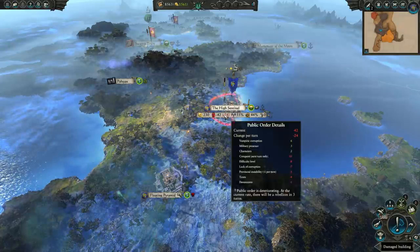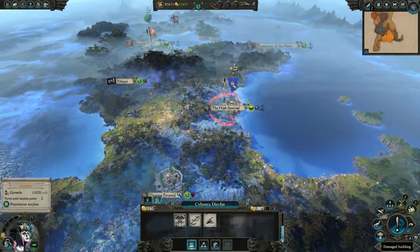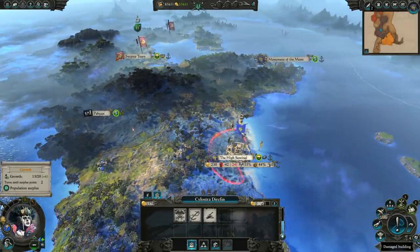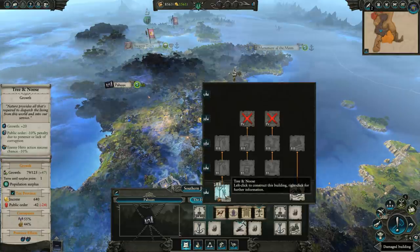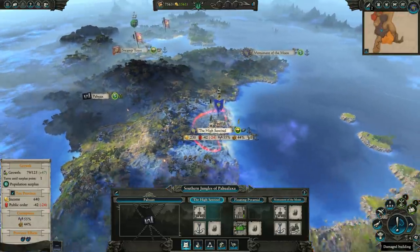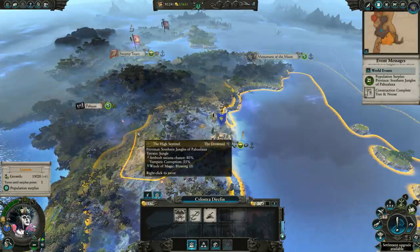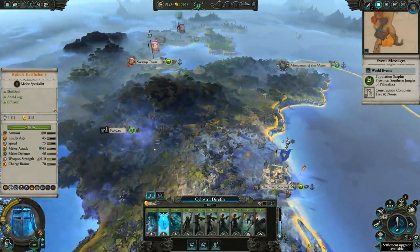We should be able to get there within 2 turns, and it's not actually going to revolt in that amount of time, so we should be fine. As for Lightning Strike, you could get that first, but I really want to get the growth. At the Floating Pyramid, I'm going to go for growth because we want to develop this stuff up. We've got a good amount of money and the more we can build this up, the sooner we can leave it without needing a garrison, because it's otherwise going to constantly revolt.